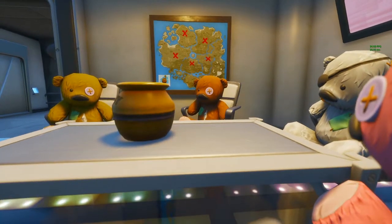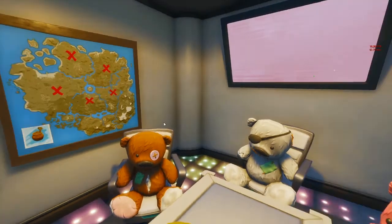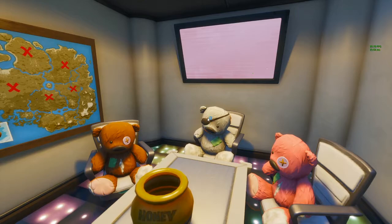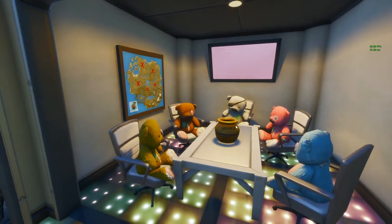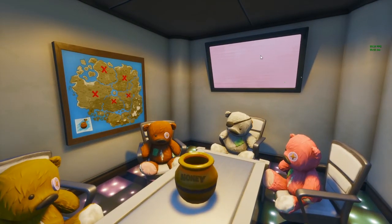Hey, what's going on everybody, welcome back to the channel. My name is Big Country and today we're going on a quest. We found this new map in the Weeping Woods - Deadpool's secret basement, underground lair, wherever the teddy bears are. A couple things about this place: it's decked out for a party. This new map popped up and there's a bunch of X's on there, and I don't know what they're for - different hideouts or whatever.